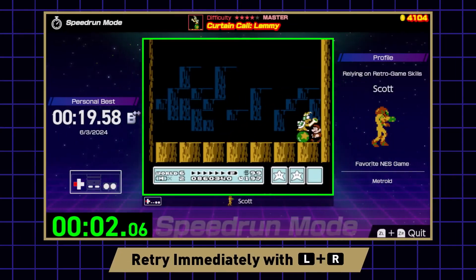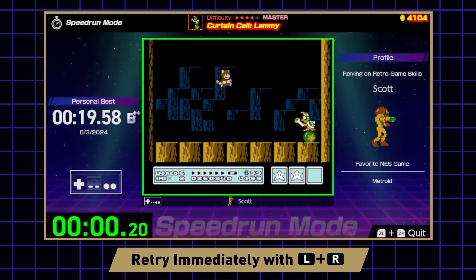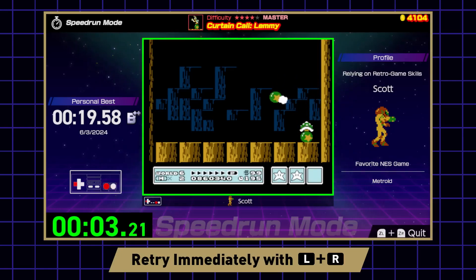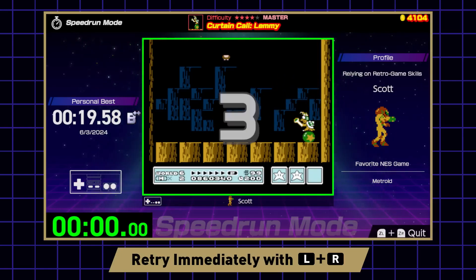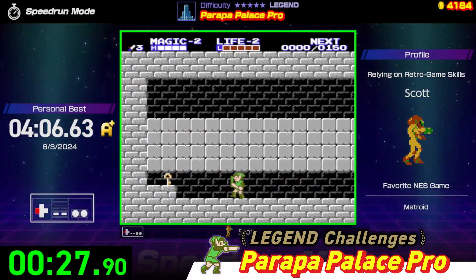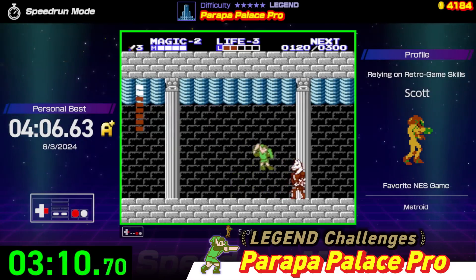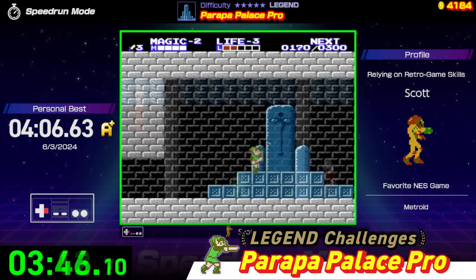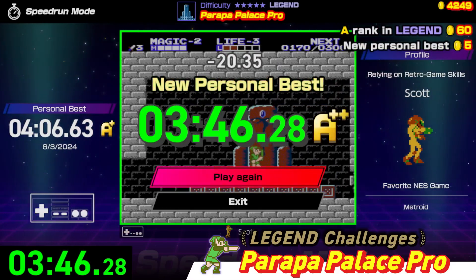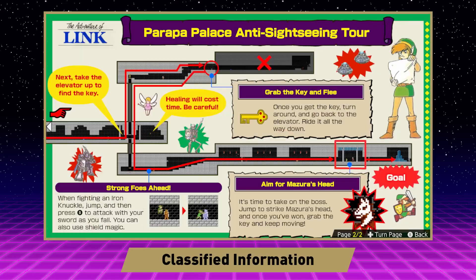You can also retry challenges instantly, so there's no time wasted jumping back in and working toward your best run. If you want to test your skills, take on legend difficulty challenges offering longer, more difficult outings. If a challenge is giving you trouble, be sure to check classified information for helpful tips and tricks.